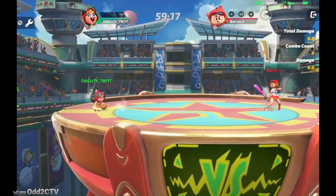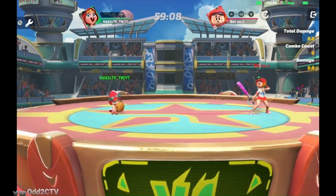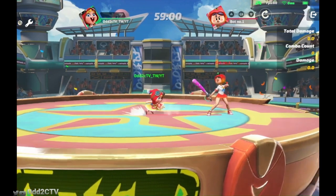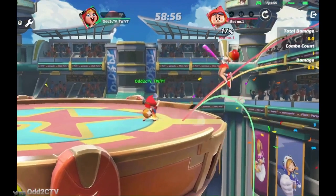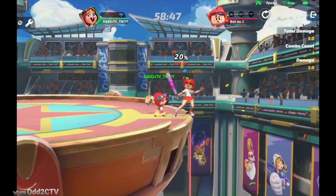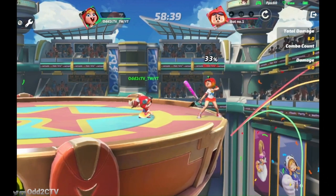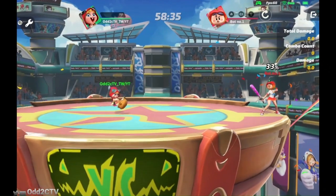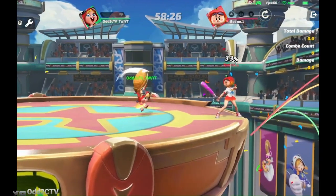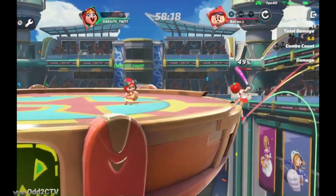Let's jump into her description and start with her grounded moves. Chili's grounded A attack is a jab one-two. If you mash it without hitting an opponent, you get the one-two jab. If you hit an opponent, you get the multi-hit jab. If you're holding it, you get the single-hit jab. This is a cool thing about Chili — you don't have to worry about constantly mashing and accidentally getting the rapid jab.